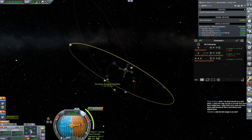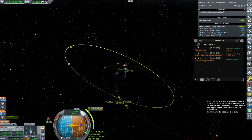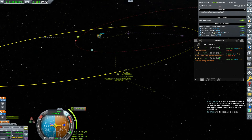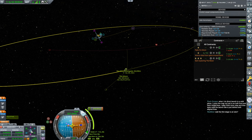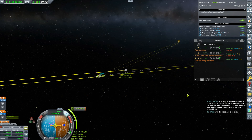You know what I think I might do? I think I might just burn this and just call it, and then we'll fix everything with the correction. I want to come out — where's the moon? I want to come around the retrograde side of the moon so I don't add a ton of energy to my orbit. I want to end up coming close to the moon, but not... There. That's retrograde-ish. I think I'm just going to burn that, and then we'll fix our — so I'm going to delete this one. Just burn this one.